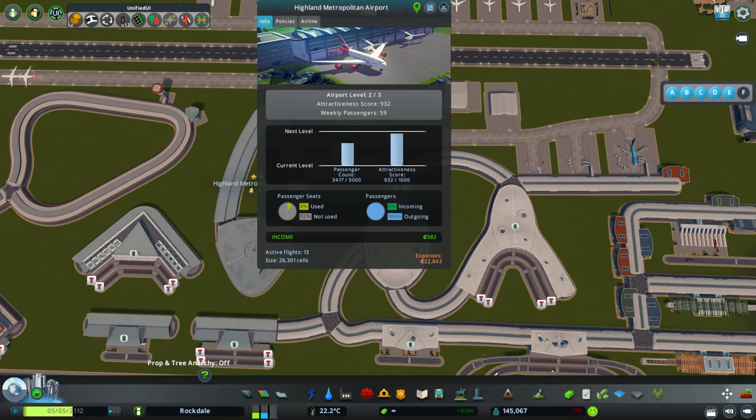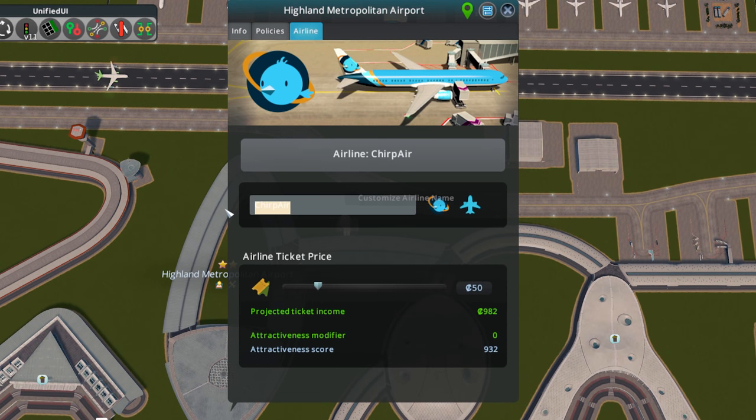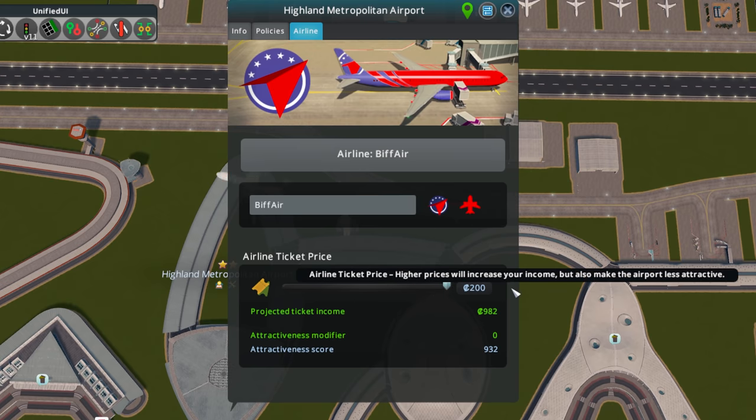Now over on our Highland Metropolitan Airport info screen, we have an airline tab. Clicking on this, we can rename it - Biff Air. We can change our logo, change the color of our planes to a nice bright red, and adjust the ticket price. There's interesting information here: the higher the ticket price, the more income, but your airport will be less attractive. We need to get our airport to level three before we normally unlock this.